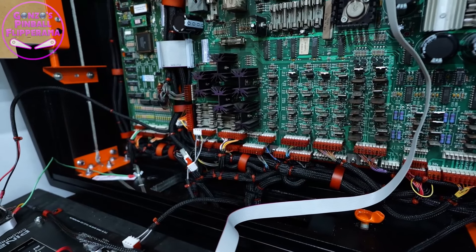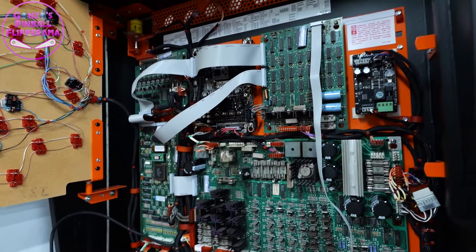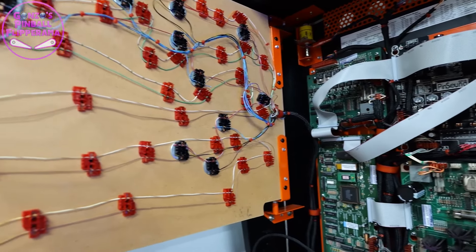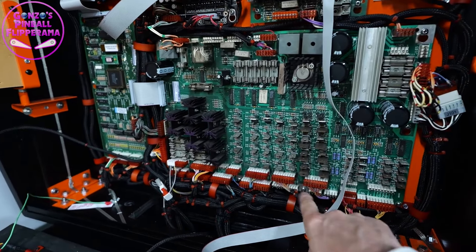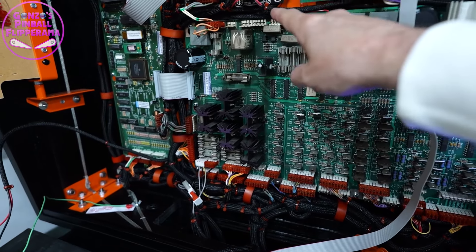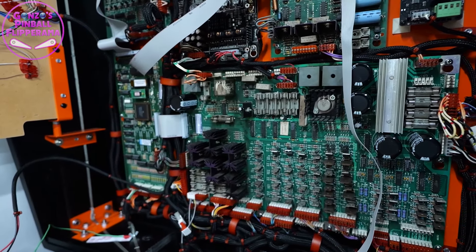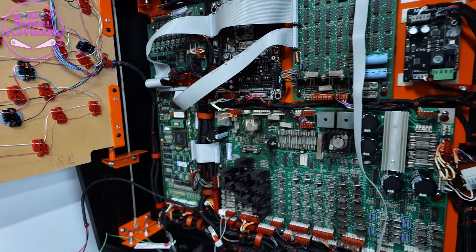All the powder-coated clips, and even that metal plate behind - that's all orange as well. The grille at the top, the housing for the knocker, the bulb holders - they went orange as well. All the IDC connectors dyed orange too. Every clip. The power driver board has been recapped. Cable ties - or zip ties as they call them in the States. What's this here - is that the Pin Sound? Yeah, it's for the shaker motor. That controls it. The pin sound board is the one that says Pin Sound on it, and that's the shaker.